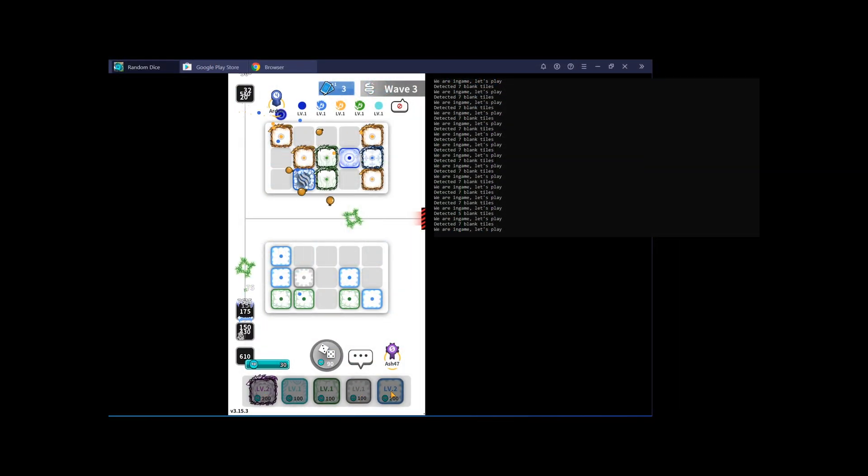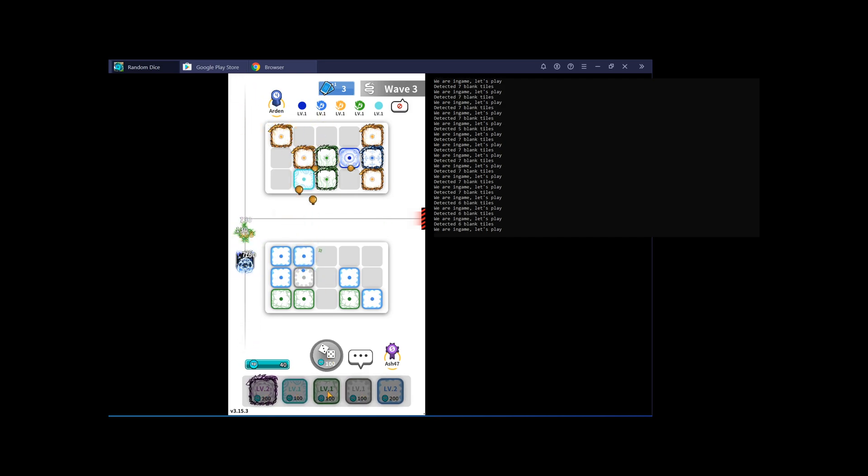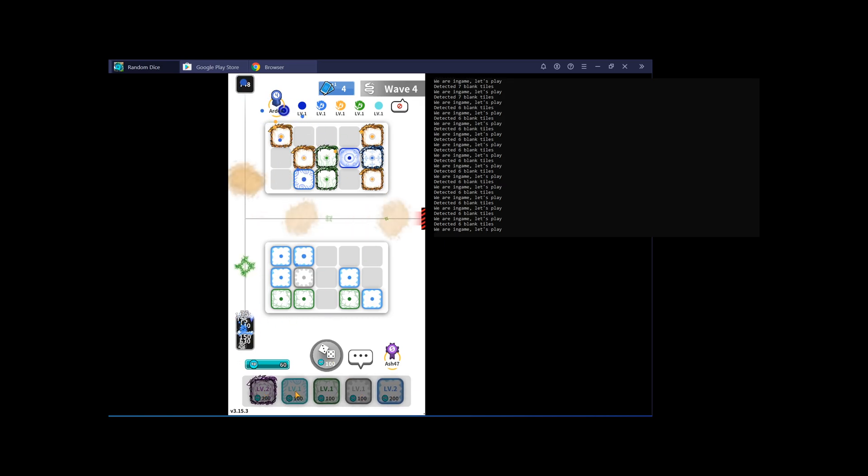I'm a YouTuber so I have no money and unlimited time, which leaves the option of playing the game like a normal person. But I had a thought — I could grind for hours and hours, or I could spend hours building a bot that'll play for me and I can collect the sweet rewards at the end. So our first choice is which game mode do we try to make a bot for — co-op mode or PvP?